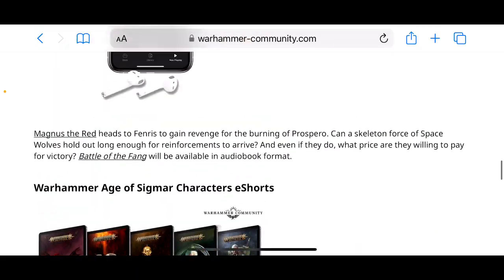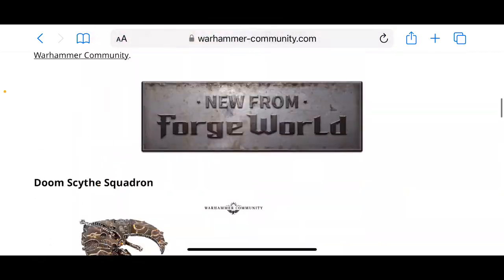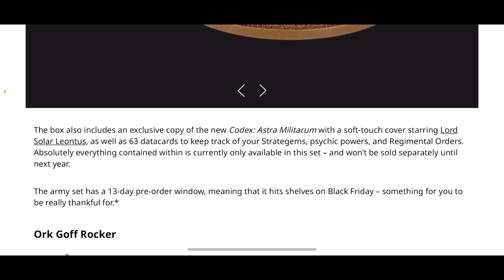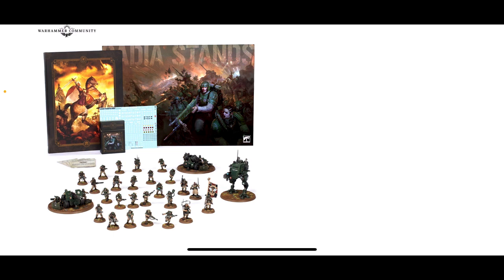There was one other thing I picked up on, which was quite annoying, to do with the Astra Militarum release. There was an asterisk. The Army Set has a 13-day pre-order window, meaning it'll hit shelves on Black Friday — something for you to be really thankful for. I thought that asterisk might mean some more information or a really cool deal around the corner. But that asterisk is just to tell you this set will not be coming out in Japan on time — it'll be delayed in Japan. So yeah, I thought we were going to get something cool, but we are not.